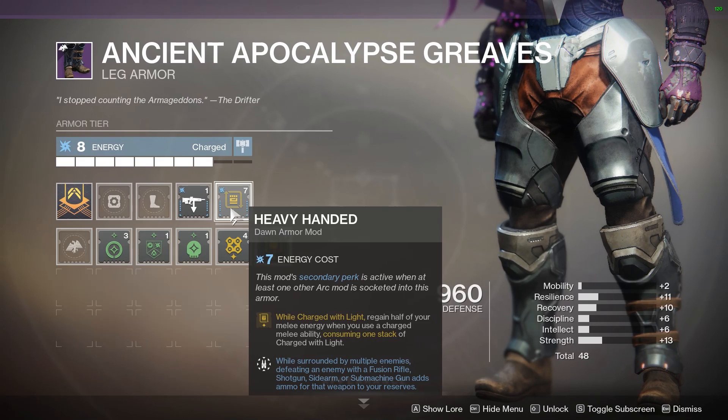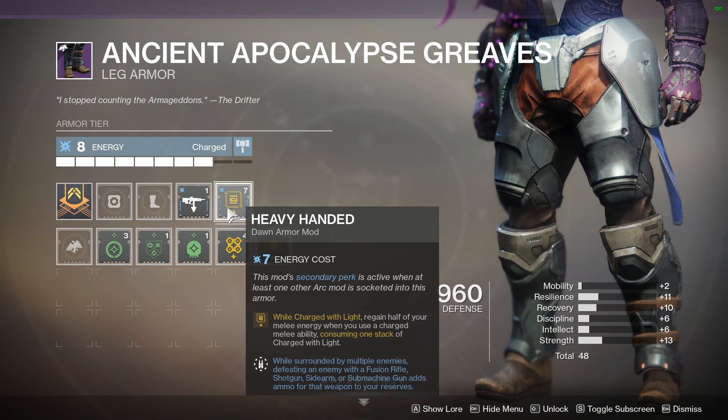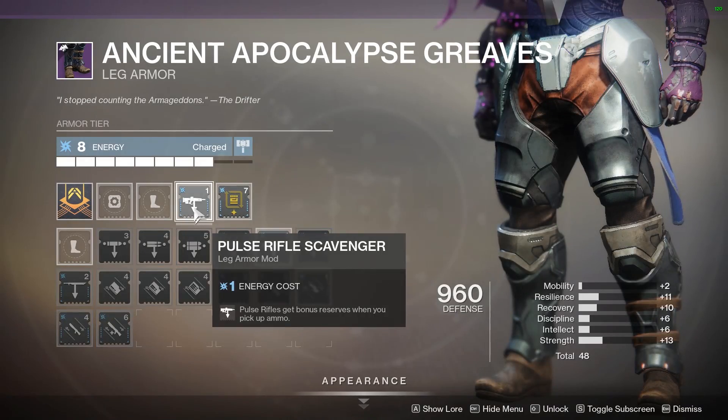And for the secondary perk it reads: while surrounded by multiple enemies, defeating an enemy with a fusion rifle, shotgun, sidearm, or submachine gun adds ammo for that weapon to your reserves. The secondary perk activates by having another arc mod slotted in the same piece of gear.